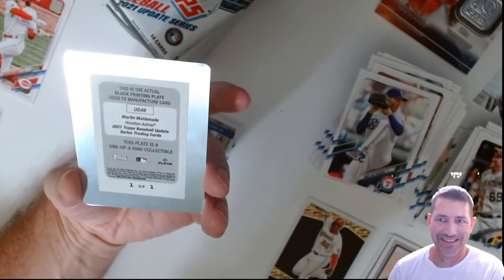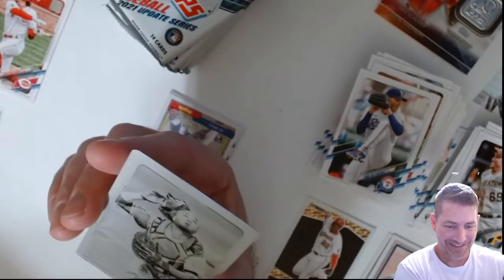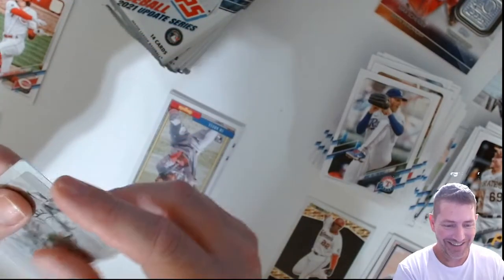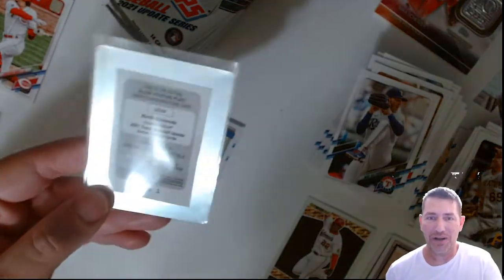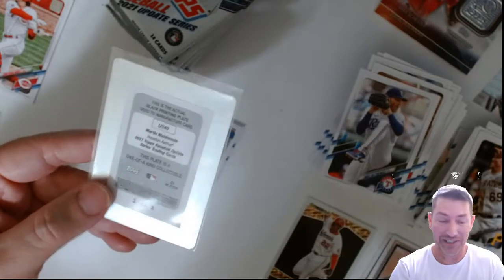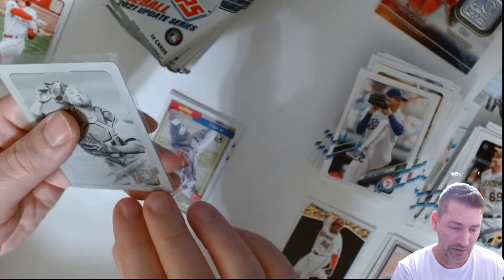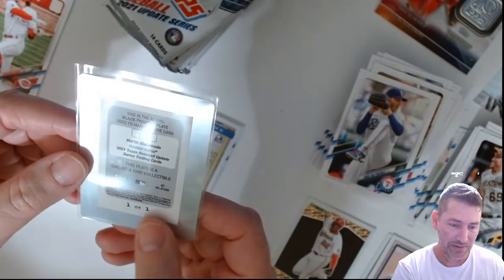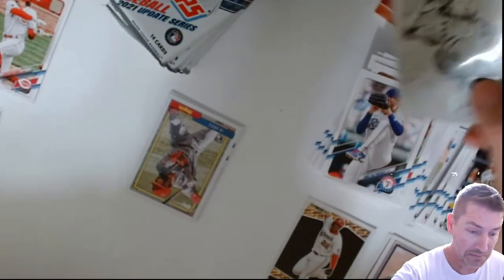I never pulled a freaking plate out of a Topps product. Regardless of who it is, you see the freaking ink on the bottom of there — that is super cool. I've gotten them out of Star Wars product. I got one — it was like a Darth Maul. Martin Maldonado, Houston Astros — wait, I thought I said Texas Rangers, that's Astros. This is a one-of-a-kind collectible. I didn't even know that was a thing in Topps baseball products.